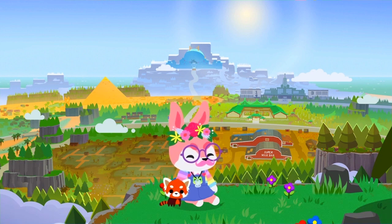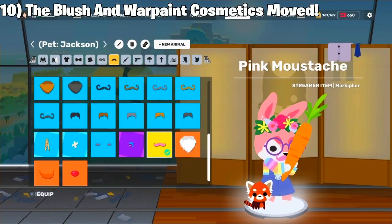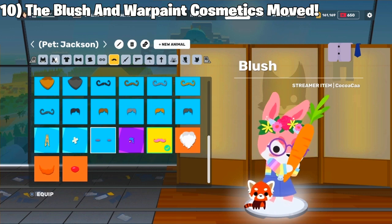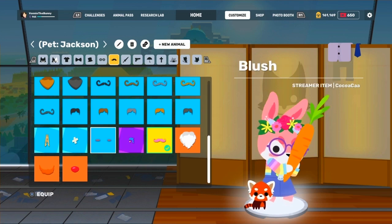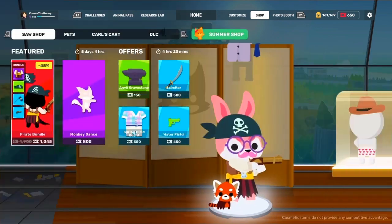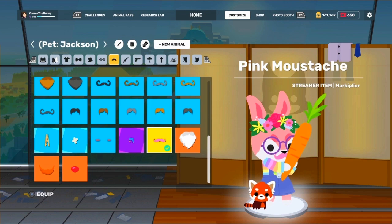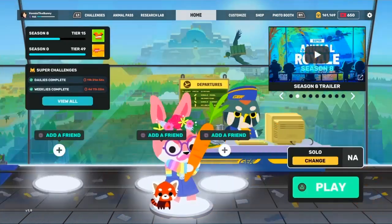Buckle your seatbelts and pull out those clipboards and pens because we're going to start off with number 10. We have the wall paint and the blush being moved from the glasses section to the facial hair section. I really hate this change because it kind of ruins my look of having the moustache and the blush. But it's a really interesting change — it would be nice in the future to wear multiple cosmetics all at once, maybe the facial hair and also the wall paint, but we'll just have to see.